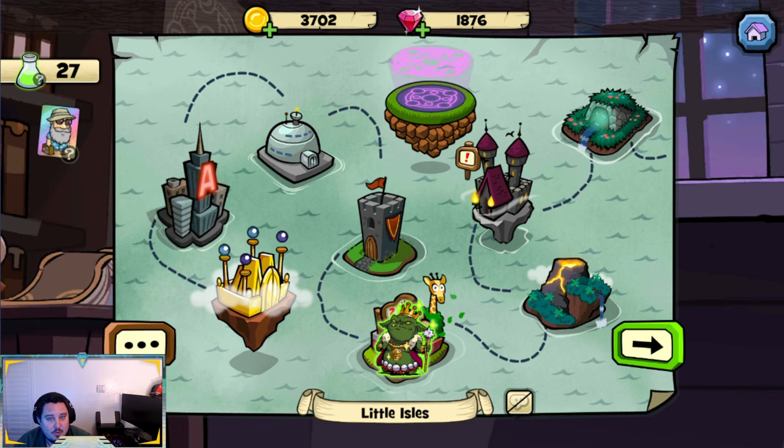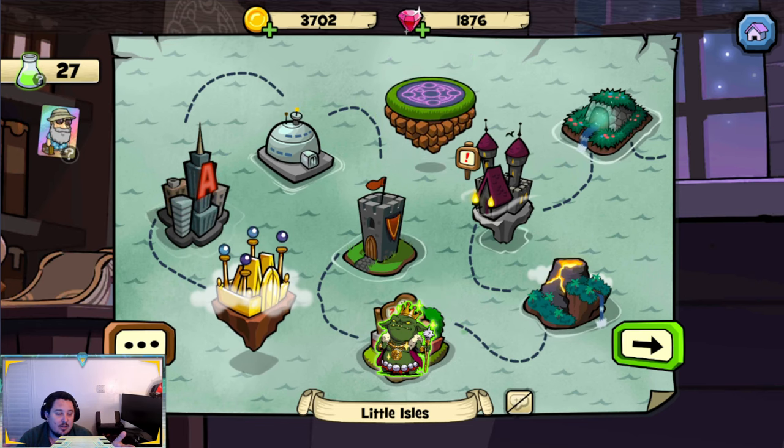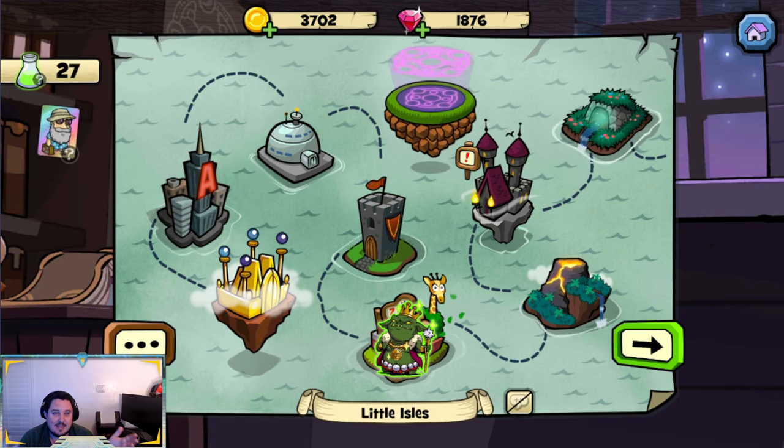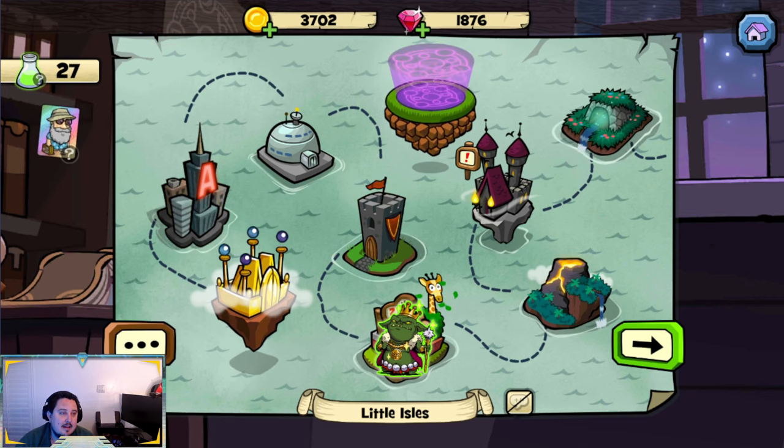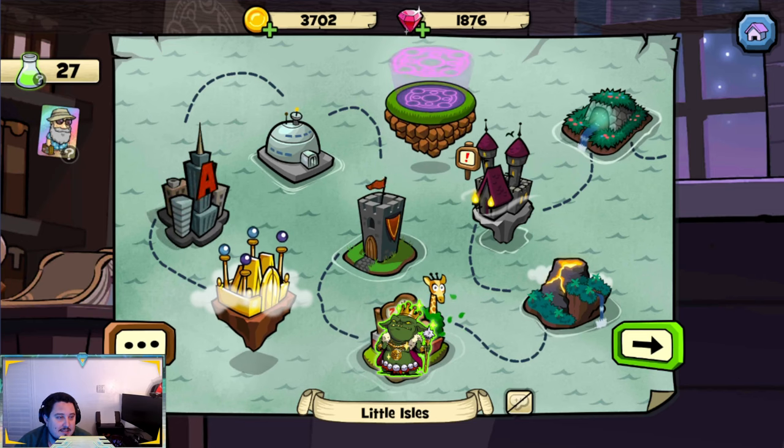End-game is kind of when you get to the point where you have a fully onyx deck, or you're completing heroics — either of those gets you towards end-game. So in the mid-game there are a lot of fun things to do.